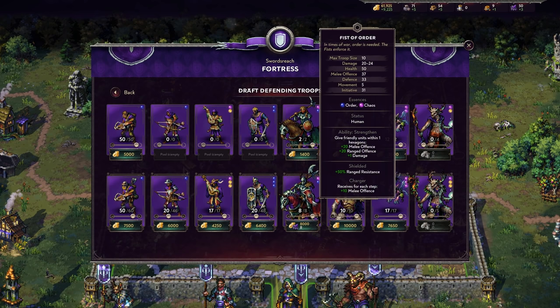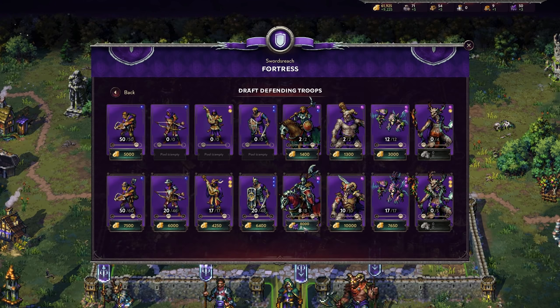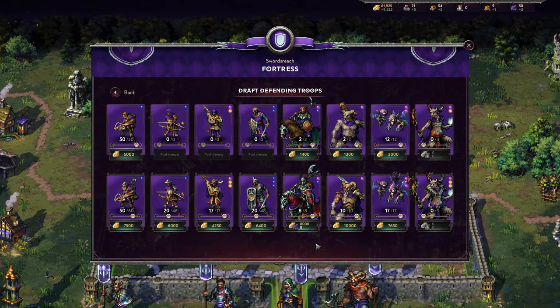Keep in mind the Fist of Order is very expensive — not just monetarily but resource-wise. You are going to be using a lot of Celestial Ore as Arleon. It also depends whether you want to focus more on humans or on the Fae, which brings us to the Fae units — the Fae are all about Silk.